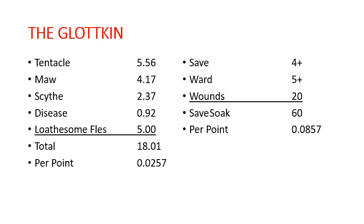So, the Glotkin. When we're talking about monstrous actions, we're just assuming that the 2-up always happens, just for ease of math's sake. The Glotkin comes out to an average of 18 damage in each combat phase. We're also assuming that we're staying on the top bracket of each monster profile — a command point gets you there even if you're bracketed down, so that's a pretty reasonable assumption. His per point value on offense is 0.0257 per point.